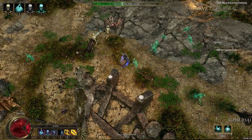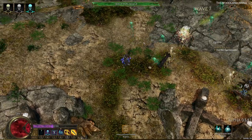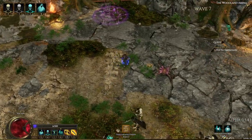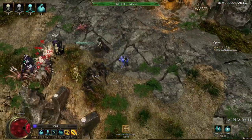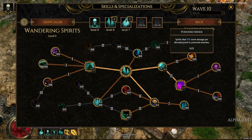The next skill you'll get is called Wandering Spirits. These spirits are timed minions that spawn in a very large radius around you. They wander around aimlessly and damage all enemies they come across. They're short-lived but very damaging. Just like the skeletons, the skill can be leveled up and it gets its own magnificent tree of potential upgrades.